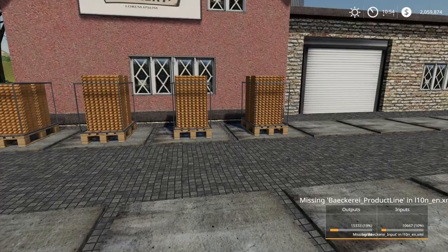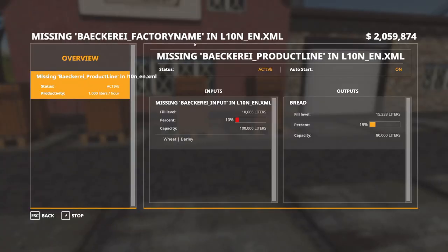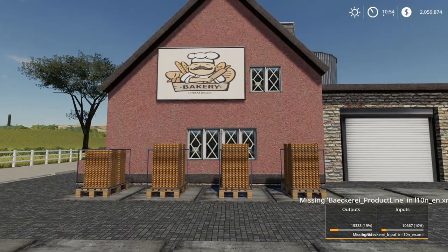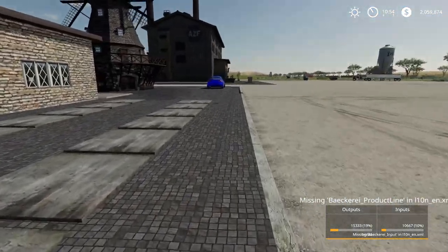When you open this up, there's something missing in the XML — a missing bakery input — and I'm not sure what it is, but it's probably an easy fix. For what it takes: this takes wheat or barley, a hundred thousand liters, and gives you 80,000 liters of bread. Very simple, very easy. You don't have to put pallets, you don't have to put water. This is a very basic placeable factory mod.